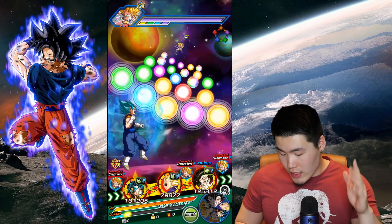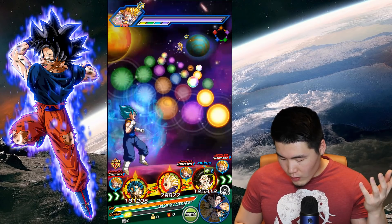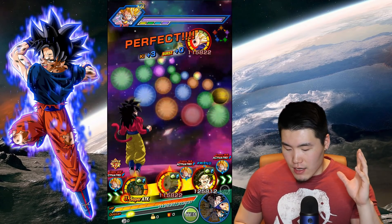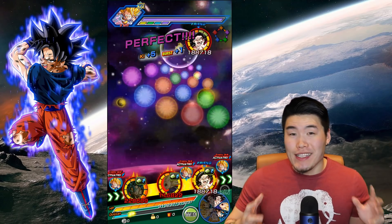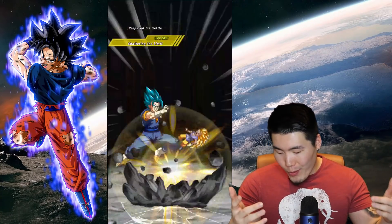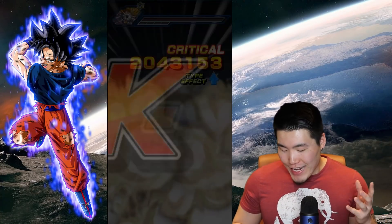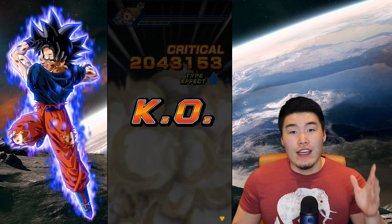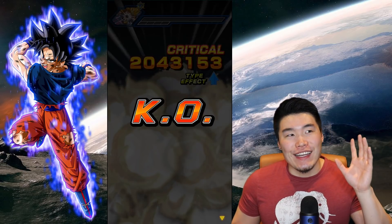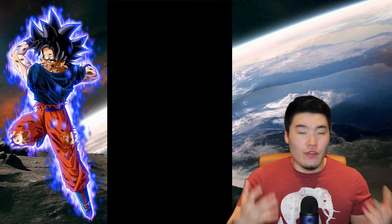This is awesome because we have LR Vegito Blue linked up with Vegeta and Bulma, who like I said are probably the best linking partners for each other. We can also get his ultra attack off, which is really cool. Of course there's type disadvantage, so the damage isn't going to be as crazy as it could be, but still — about 1.6 million for a free-to-play unit, that is insane. And he crits all the time. Mine is at level 20 critical in the potential system, so he has about a 40% chance to crit.